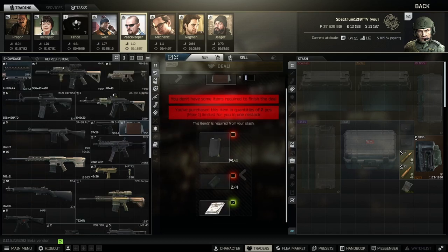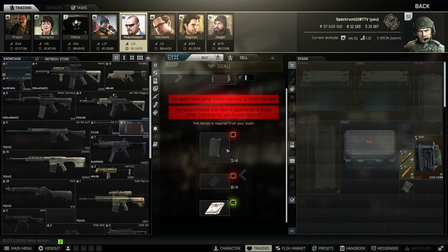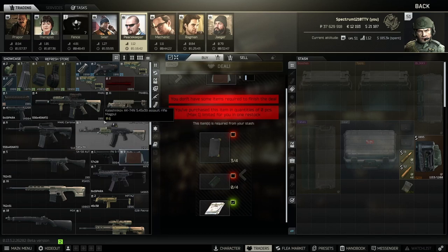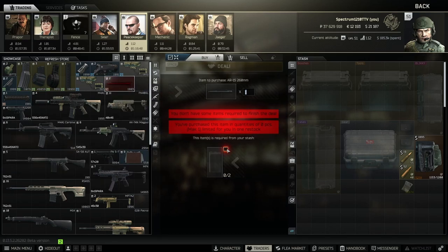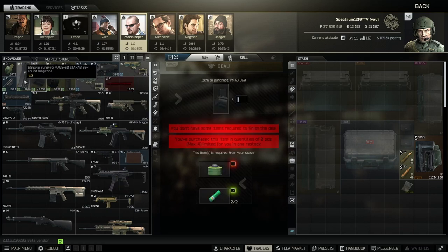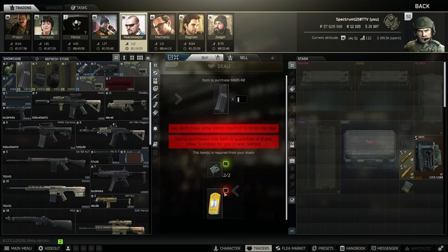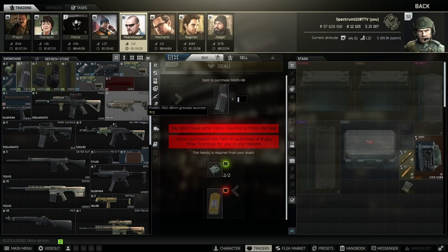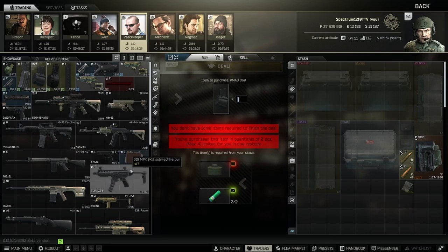The intel barter I use all the time for my Scav case — if you have a Docs case and you're looting safes or filing cabinets, stuff the diaries in there, and if you die you can barter for an intel and still use it. The barrel and magazines here are gunsmith parts, and I think these magazines are the only way to get them besides finding them in raid, so if you use 60-rounders and enjoy them, these are probably for you.